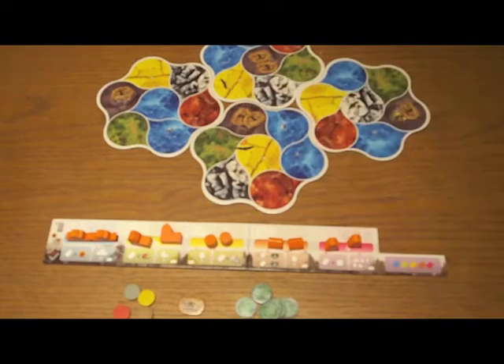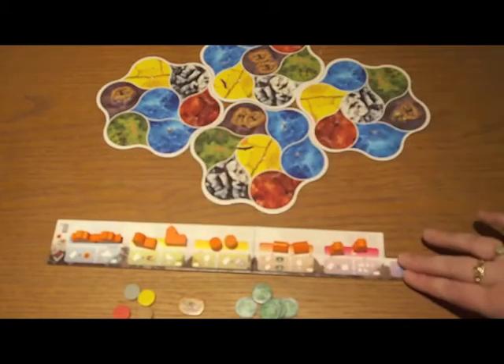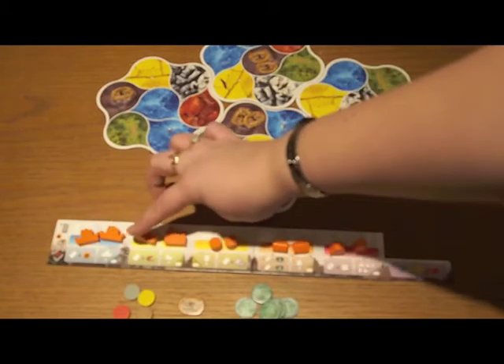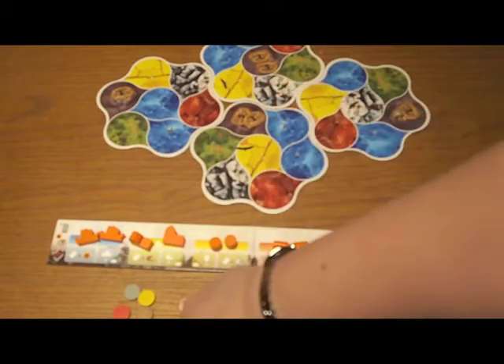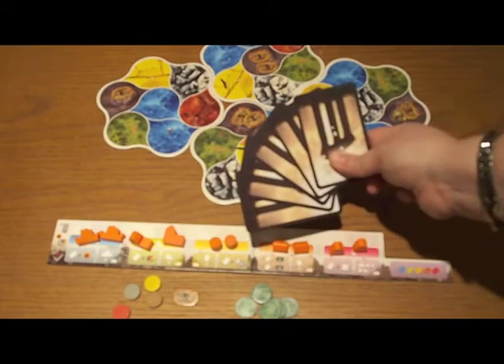You're going to put some victory points on the barbarian huts here. Then you set yourself up with one of these player mats with two wooden pieces of each type laid out — there are matching pictures so it's really easy to set up — plus some starting resources, starting points, starting money, and five starting cards.